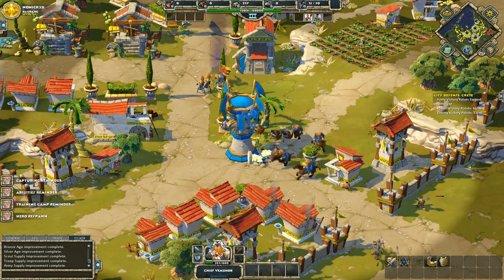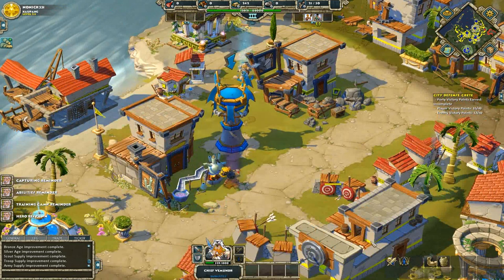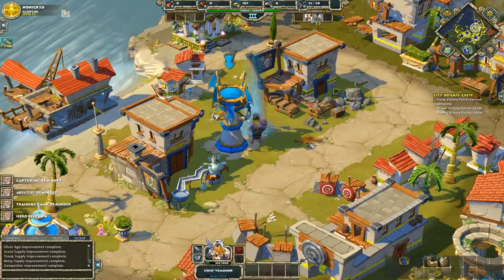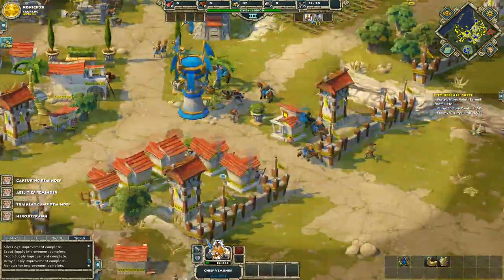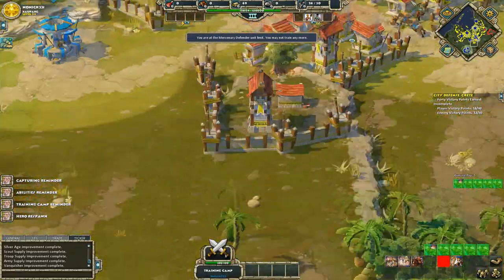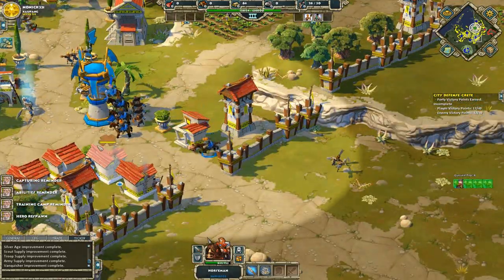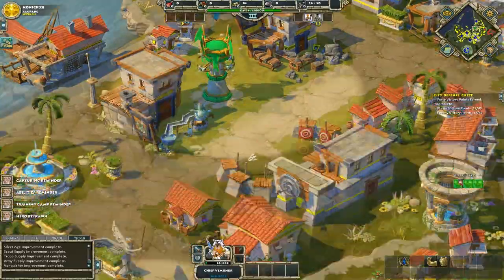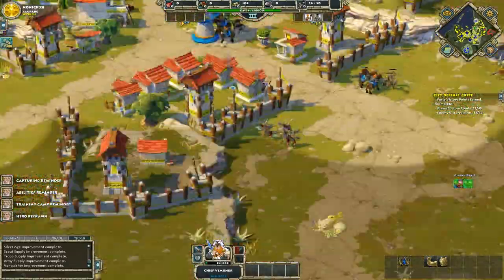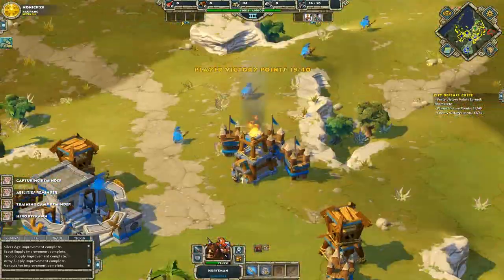I keep saying points, but I mean towers of course. Let's get these upgrades — might as well. Oh, die. Sacrifice that tower. They converted that, but I didn't actually take it. Get back. Also I need anti-archers now. Now I have that again.